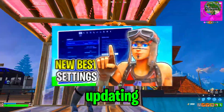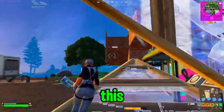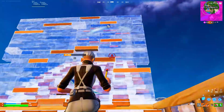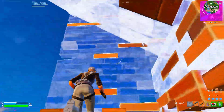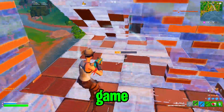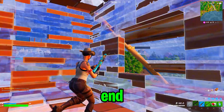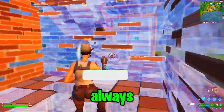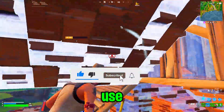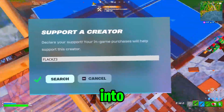In this video I'm going to be showing you the best updated settings for Chapter 6. These settings are going to make you move better, optimize your game for less delay, and improve your edits. Make sure to stick to the end for the settings. As always, make sure to like and subscribe and use code FLAX3 in the item shop. Let's jump right into the video.